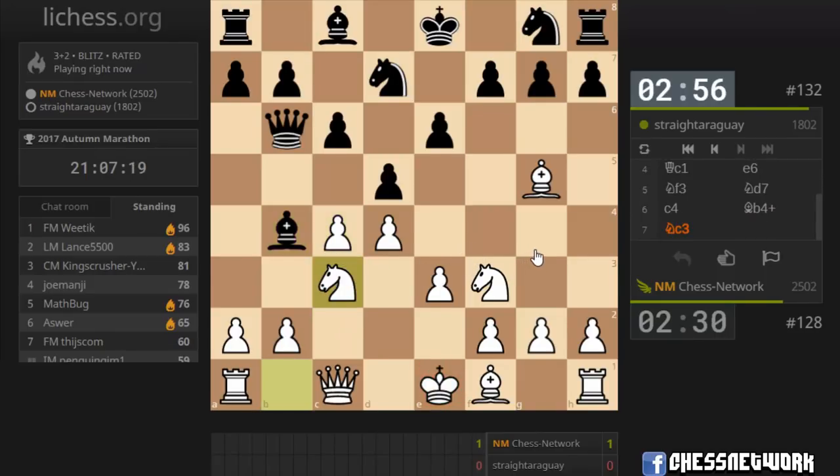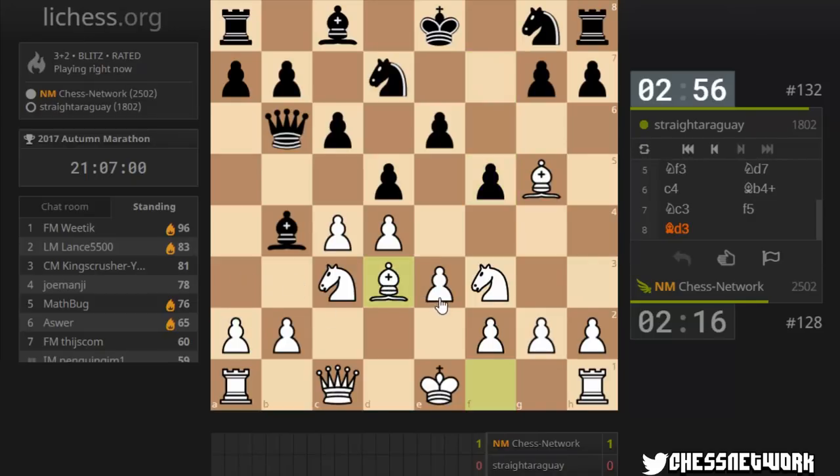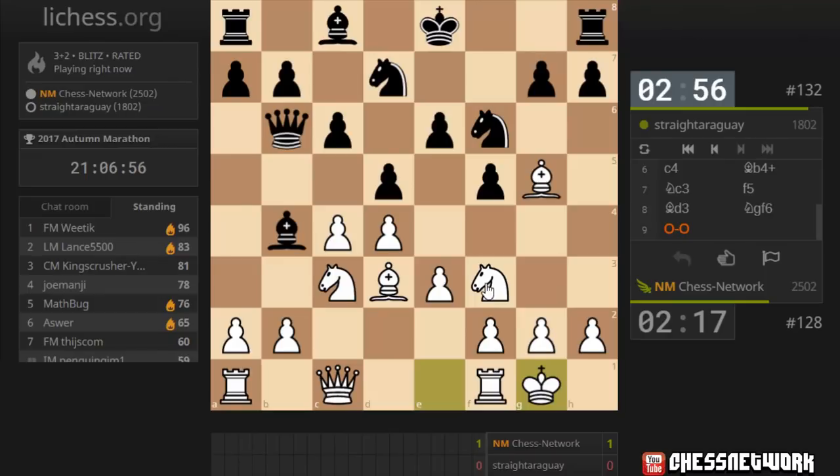I'm fine with that. So this is transitioning into a Dutch structure, where I have my bad bishop outside my pawn chain. I'm not even going to do this move — just going to develop, develop, develop.